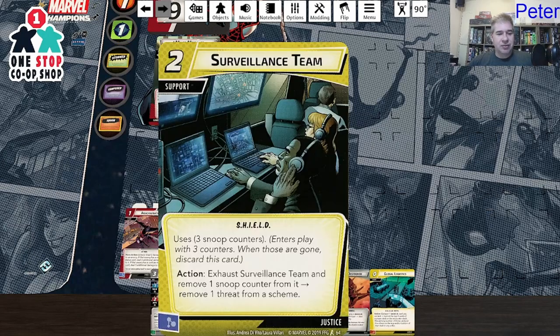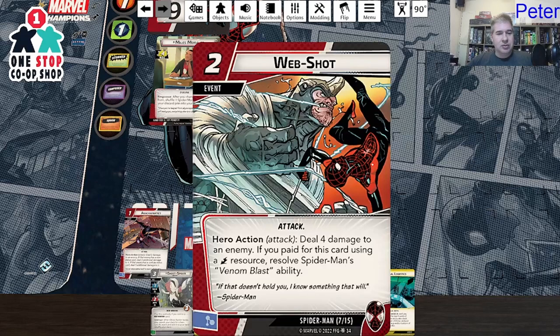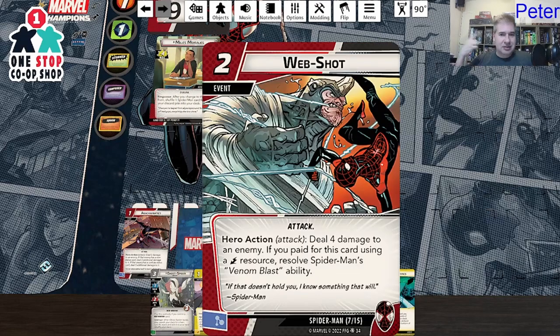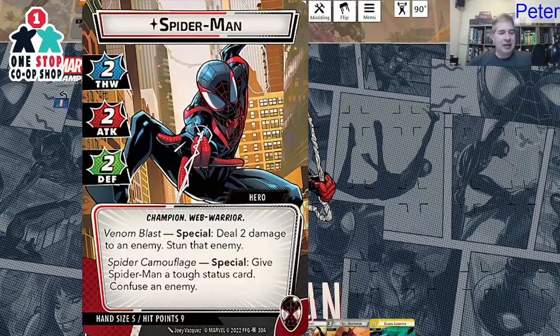We've got Field Agent again and Surveillance Team — we know this card, not a new one. Three Snoop Counters, starts with all three. Action: exhaust it and remove a Snoop Counter to remove a threat from a scheme. So basically remove three threat over the course of three turns. Then Web Shot: hero action — deal four damage to an enemy. If you paid for this card using a lightning resource, resolve Spider-Man's Venom Blast. Now we're starting to figure out how to trigger that.